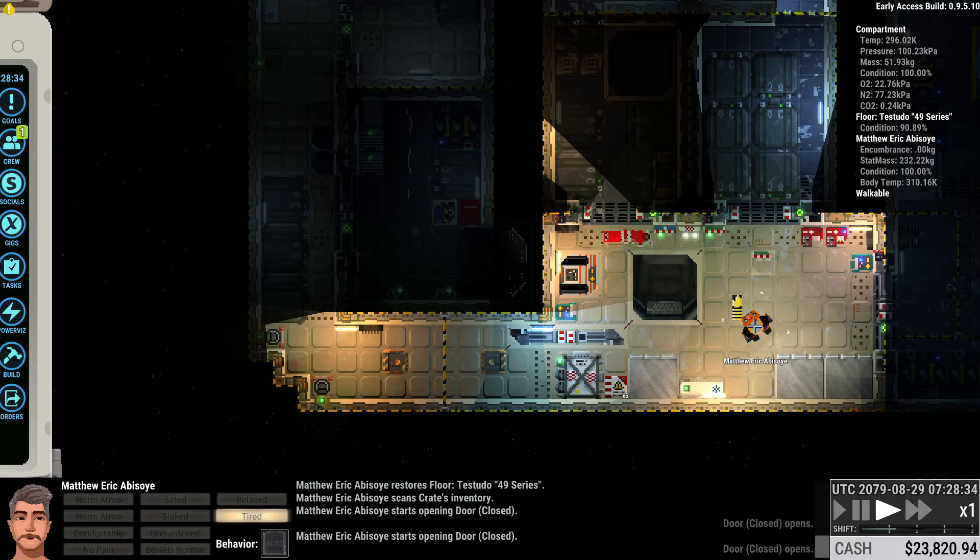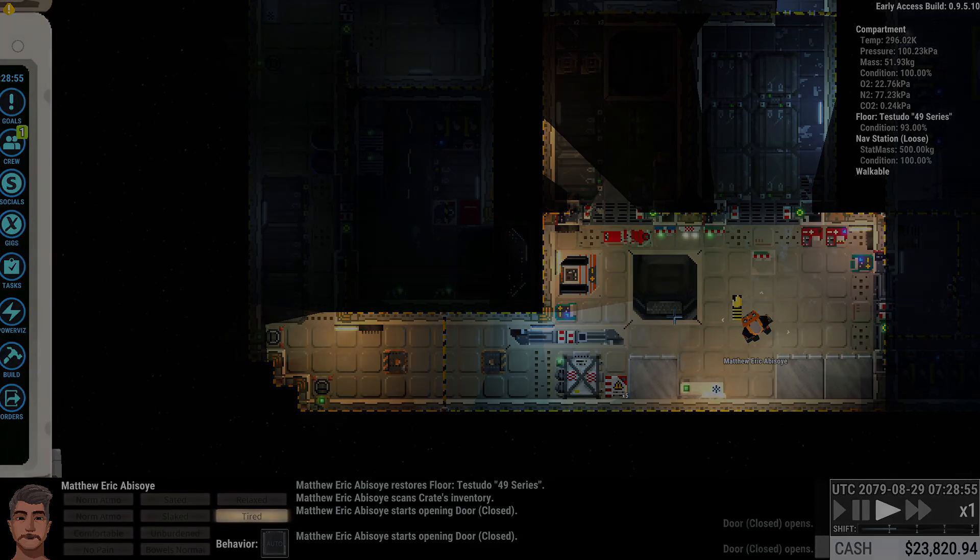Next episode we will continue on our quest for cash — we need to get up to about 50k if we're gonna get that AI core. We'll hit some derelicts, and now that it's a little easier to peel stuff off, we'll do it. If you've got any tips or tricks for me I'd love to hear them, and as always, thanks for watching. We'll see you next time.